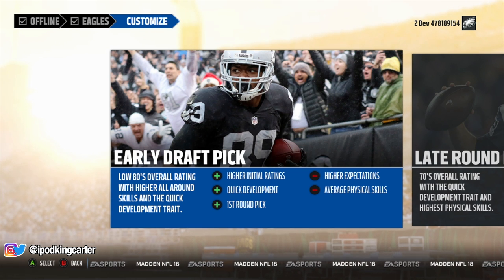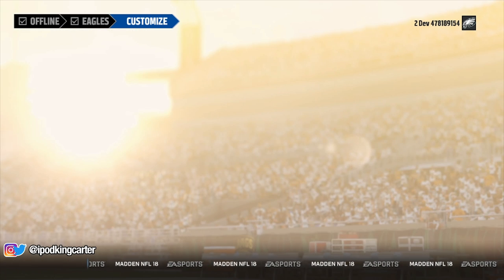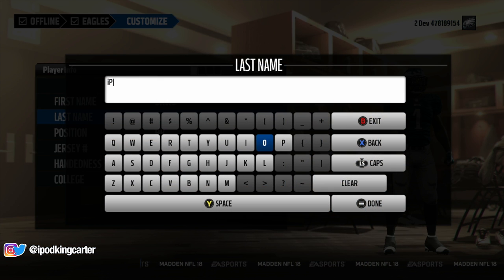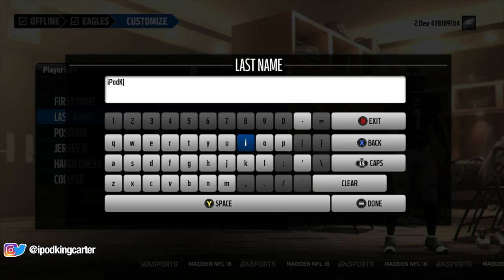I'm going to be switching things up man. I know what you guys are thinking — this dude about to be a 6'1 halfback, 210 pounds, blah blah blah. No no no no no, it's about to go down guys. Just to let you guys know, his name will be David iPod King Carter.